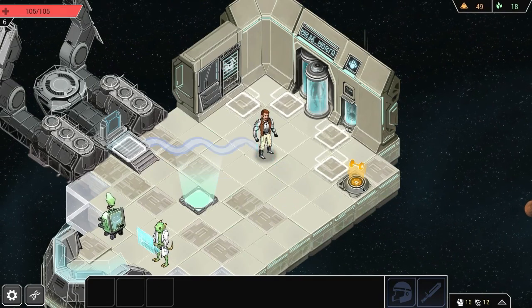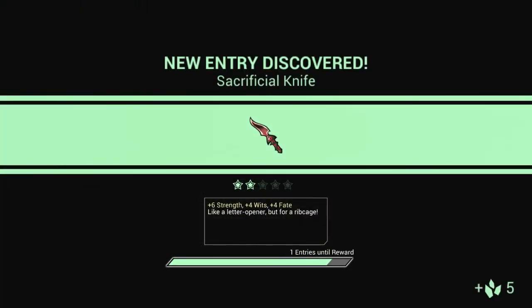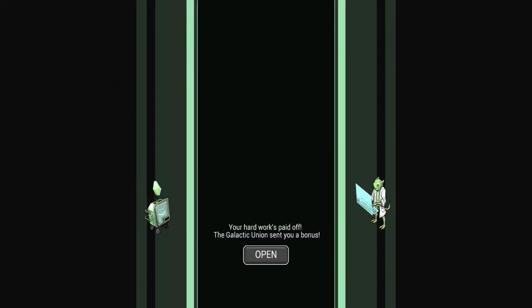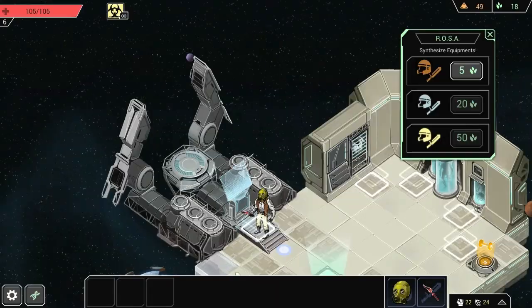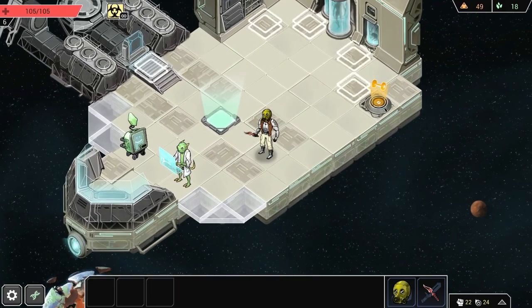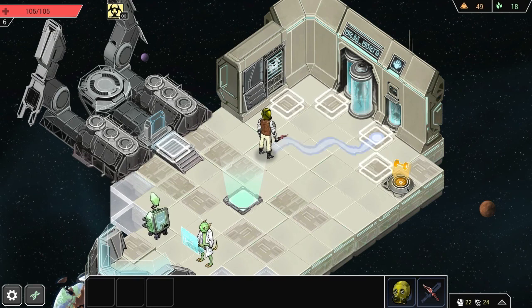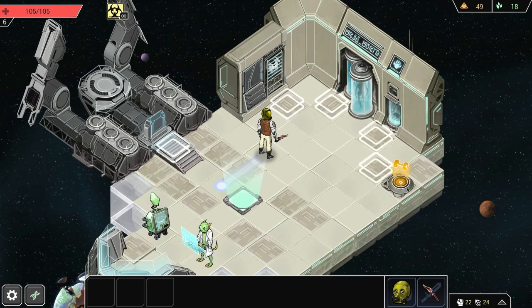This is what happens when you finish a research level — you get a new type of crate, in this case a Warhammer. We got this guy over here as a reward for that, and apparently there's also some kind of vending machine somewhere. This was another research reward. Pretty much you just keep going down over and over and over again — that's pretty much how the game works.